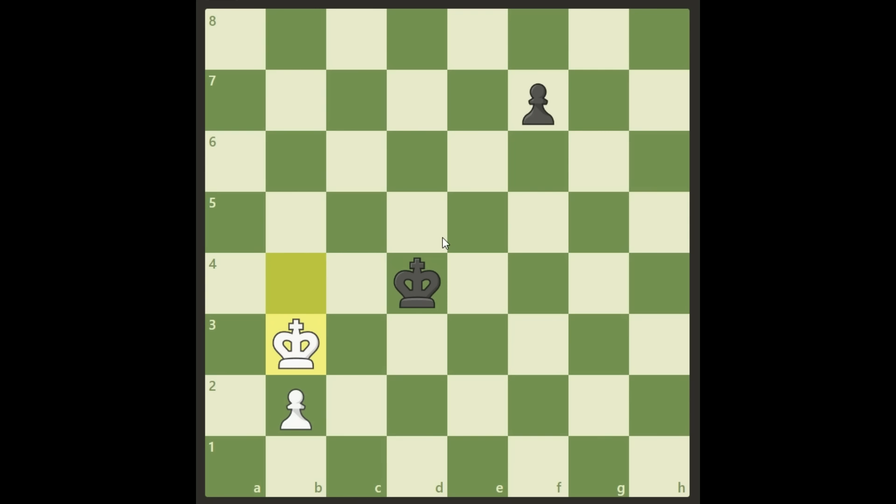It looks very strange but it has a point, because now White wants to go and stop the f-pawn. If Black plays f5 and White plays King c2, this is not a good variation for Black. We will reach a position and still have our pawn — it's a fairly easy draw.